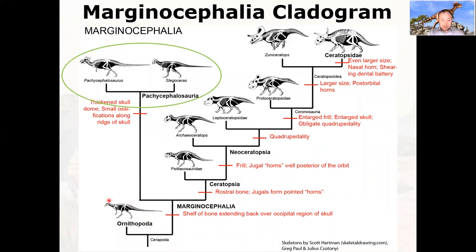We're going to talk about Ornithopoda on Friday. Next class, Wednesday, we'll cover the Ceratopsia. For today we're focusing on the Pachycephalosauria. There aren't very many dinosaurs in this group, but they're characterized by the thickened skull dome and small ossifications — osteoderms, or in some cases full horns — ringing the skull.